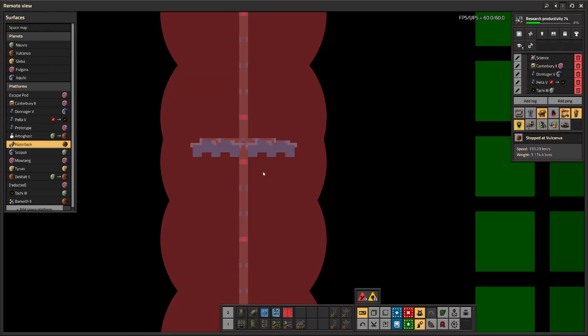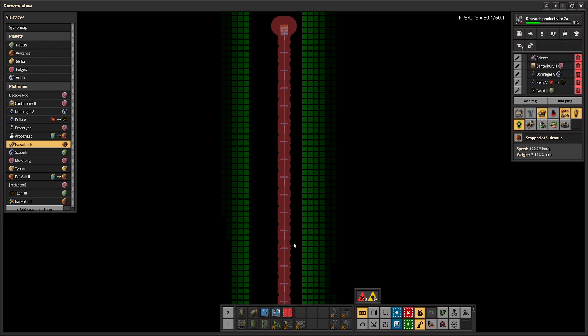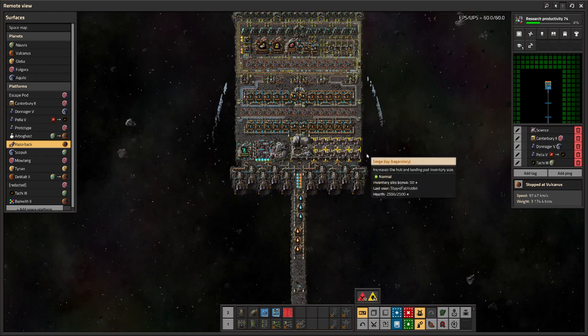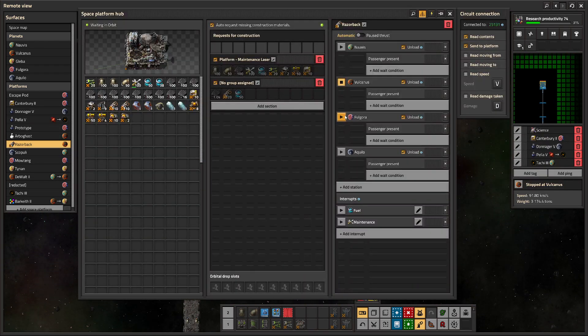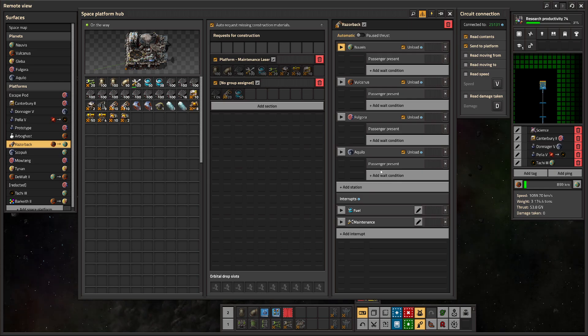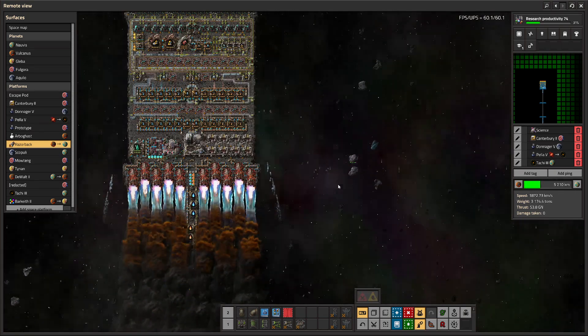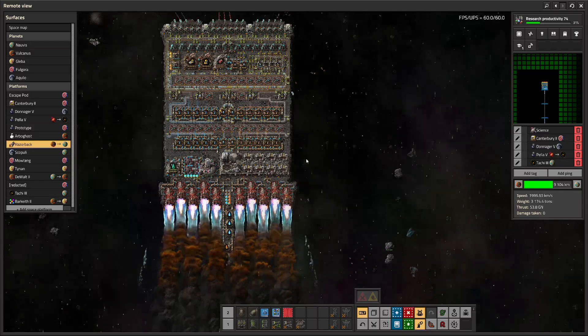We've stacked this up to 20 stacks of thrusters right here, and that gets us about 2,000 kilometers a second top speed. If we're going between Nauvis and Vulcanus or any of the inner planets — not Aquilo — it's literally a sub-10 second journey. It's there almost instantly.